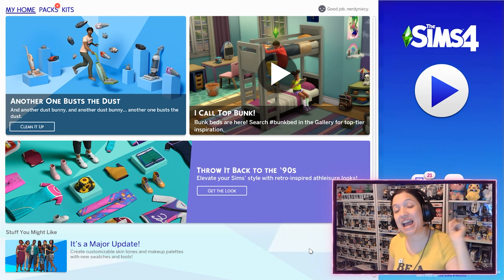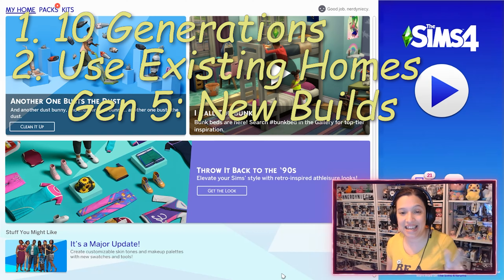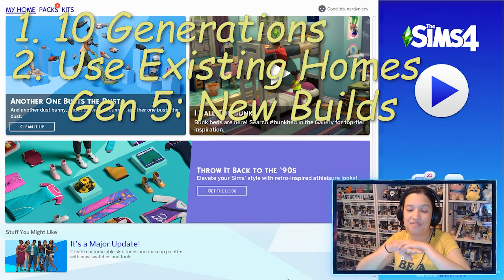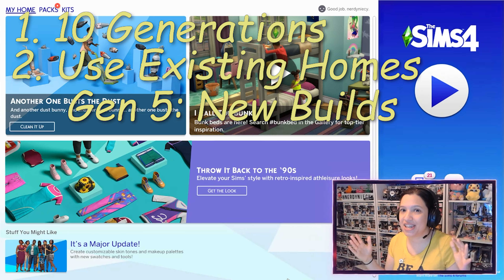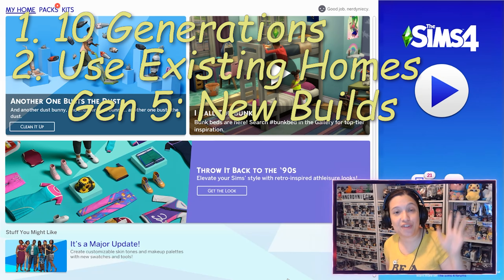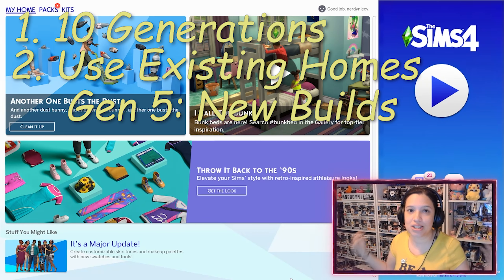Rule number one, most importantly, I have to get to 10 generations in a family. Rule two: I have to move into an existing house — I cannot build a new house, and I cannot move in, demolish it, and rebuild. I can add to an existing house — for instance, if I have a one-story house, I can make it two stories. After generation five, I can build a new house if I want to.